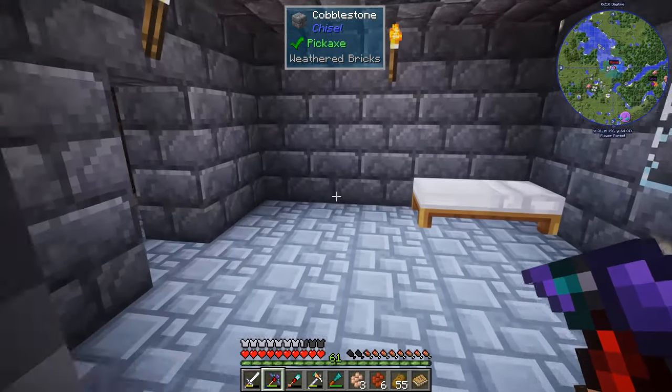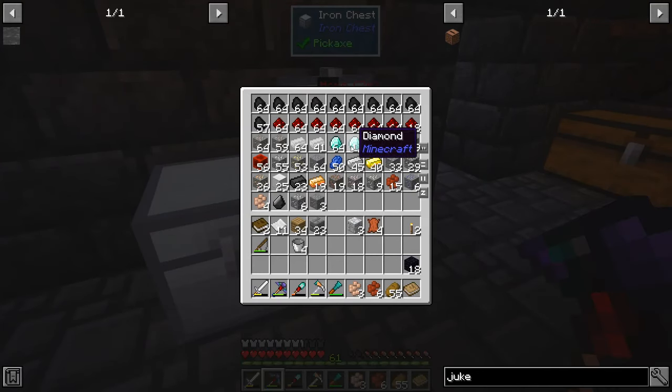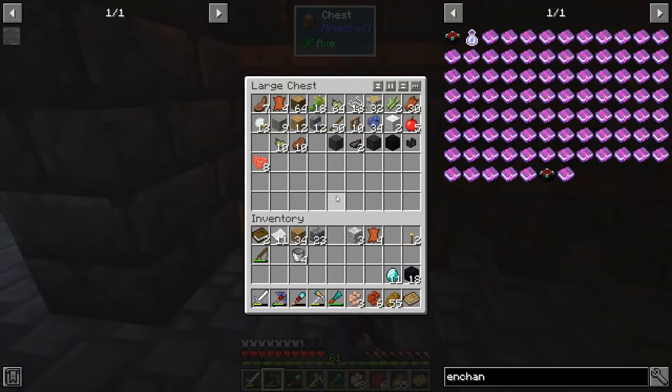What we're going to do today is get our portals up — that's really what I want to do. We're going to need obsidian. And we're also going to make our enchanting table real quick — a obsidian, a book, and some diamonds — which we should have all of that.